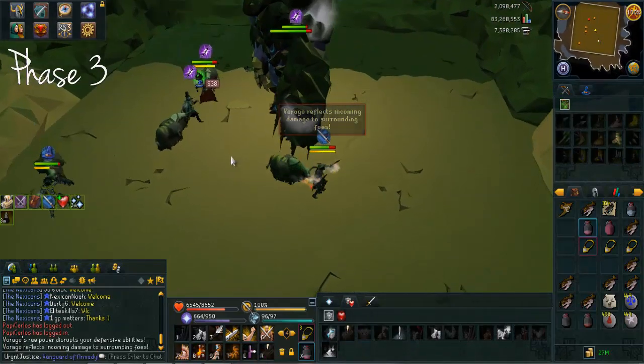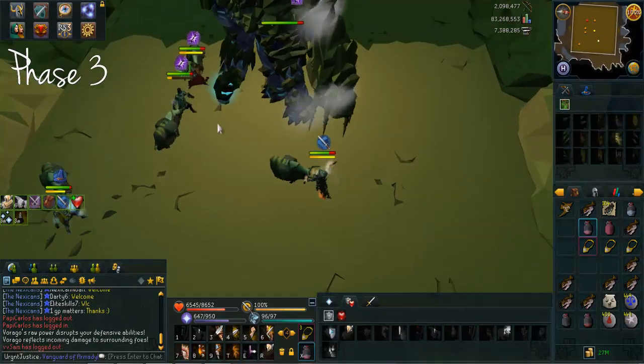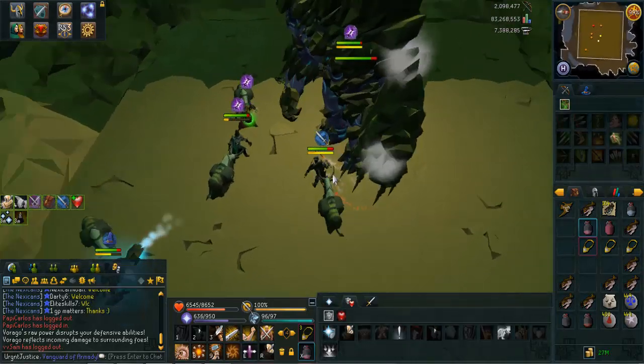Now as you can see here, after the reflect, what I'll do is I'll berserk. If you're the mage bomb tank, you should make sure you have sunshine on the ready. You could use it earlier if you wish to do so.